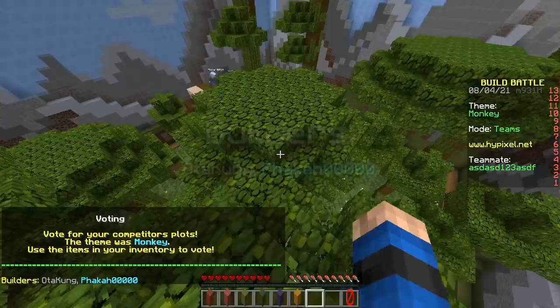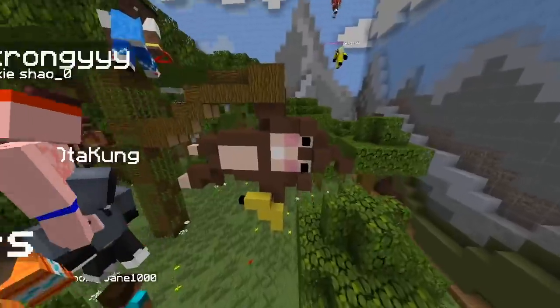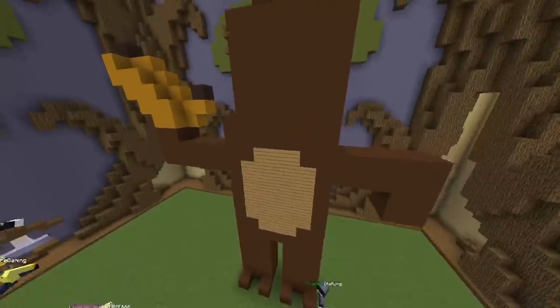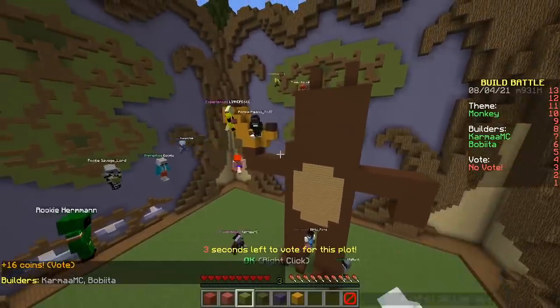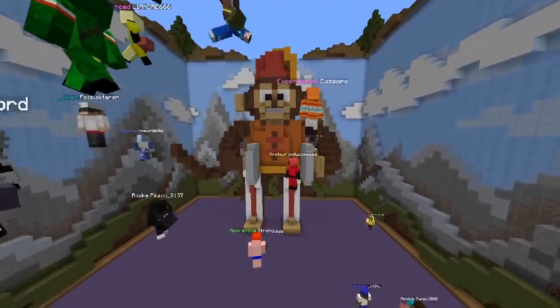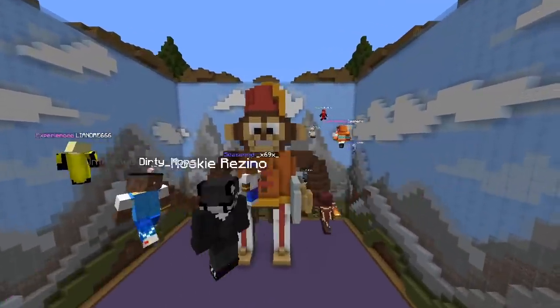Let's vote! First build: a jungle with a monkey swinging from a tree with a banana — awesome. Two monkeys — that looks like a mouse. This one looks like a bear, but it has a banana — well if that's a banana it must be a monkey. There's ours — cymbal-clapping monkey. Circus monkey!